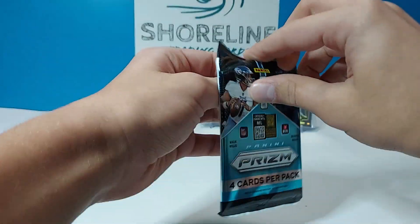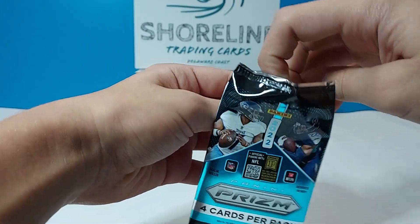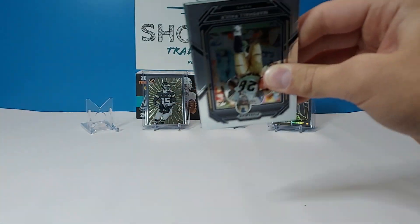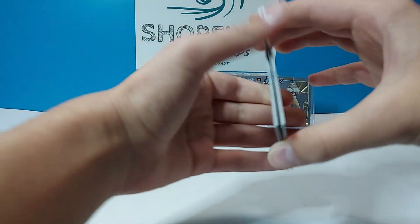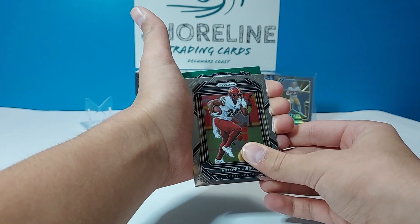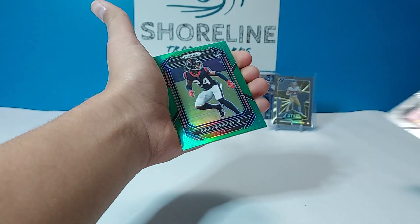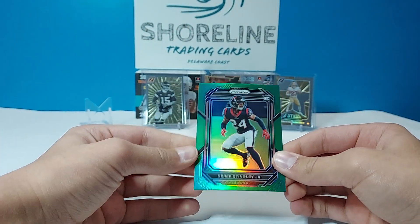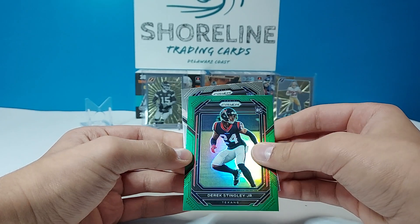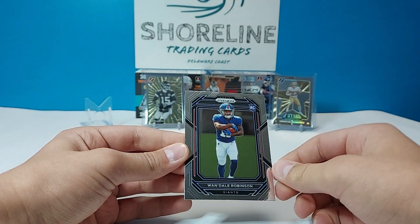Third pack — at least see an auto maybe. This has been absolutely brutal. Marshall Falk, Tony Gibson rookie, Derek Stingley green — maybe the Texans will be good, maybe he'll be good, I don't know — and Wando Robinson base.